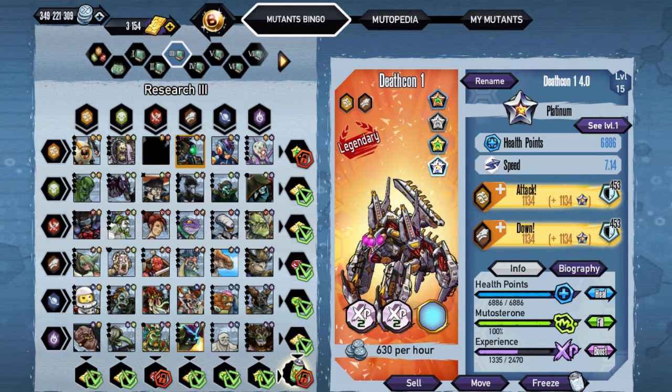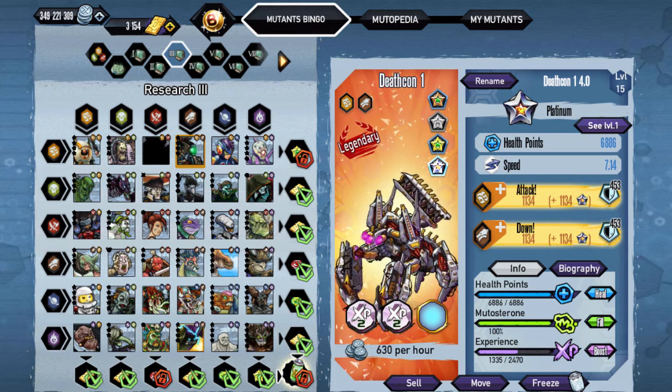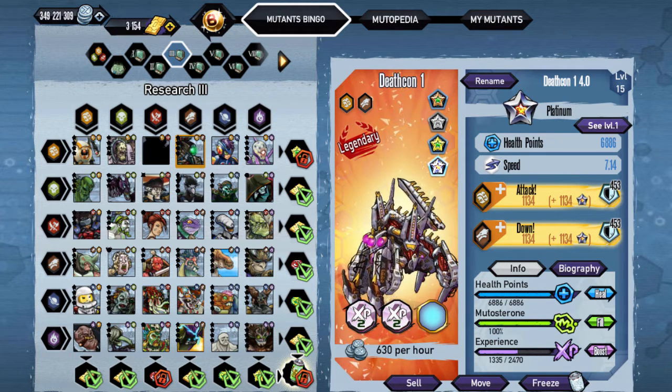Overall you do need it for Research 3. I don't know if you need it for any other ones, but it is an older Mutant so you probably already have it by now. But since it was a new Platinum and I had the Mutant in gold already, I thought I might as well throw it out there for you guys. You can actually buy it in the shop for, I believe, around $3,000 or $3,500.